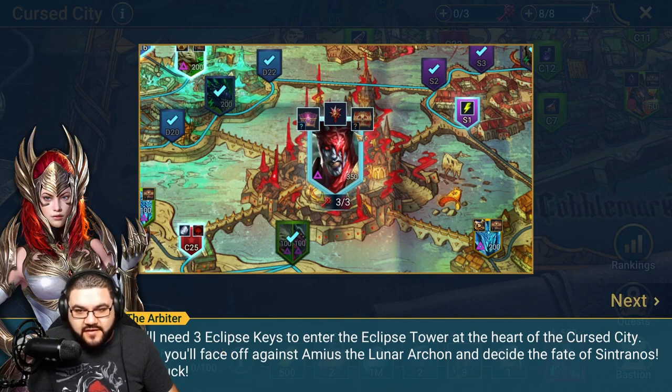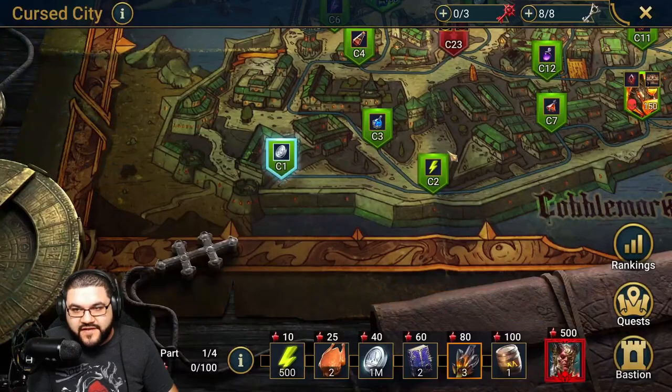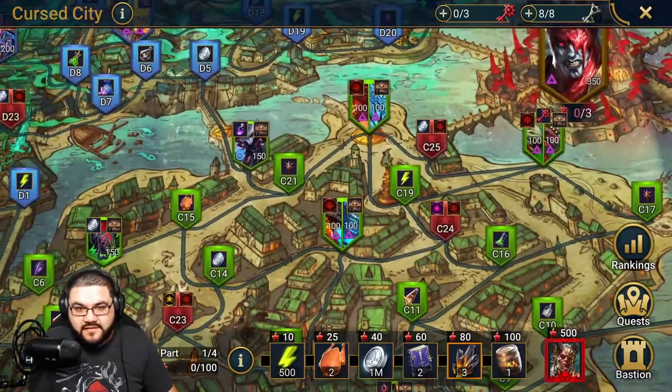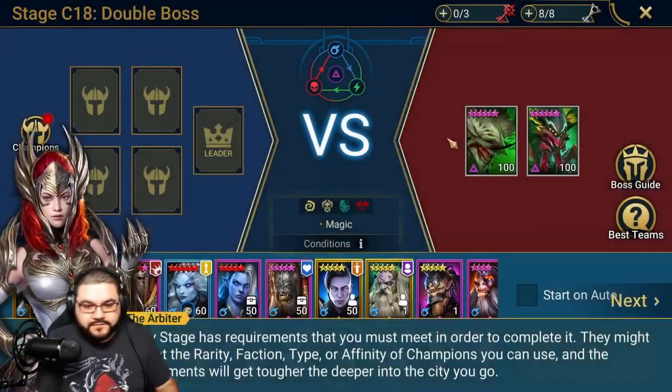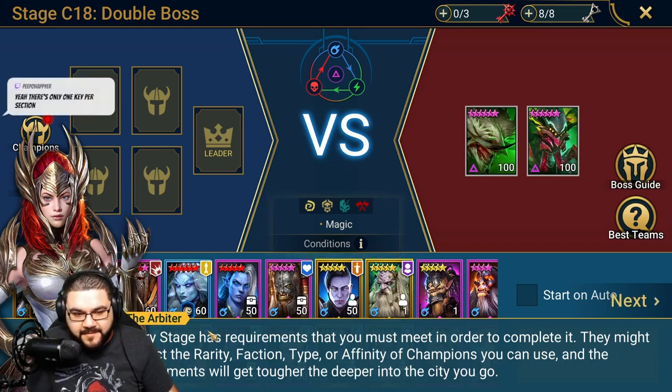You'll need three Eclipse Keys to enter the Eclipse Tower at the heart of the Cursed City, where you'll face off against Amius the Lunar Archon and decide the fate of Sintranos. So you need three keys to enter. I'm assuming you have to fight the bosses - double bosses - to get the keys. Every stage has requirements that you must meet in order to complete it; they might restrict the rarity, faction, type, or affinity of champions you can use.